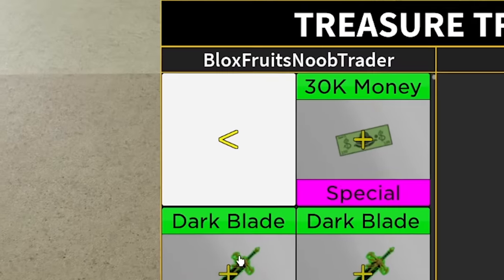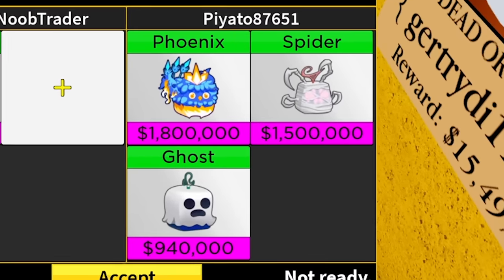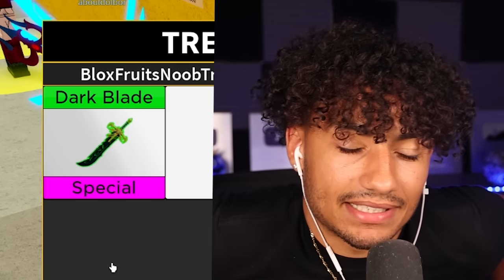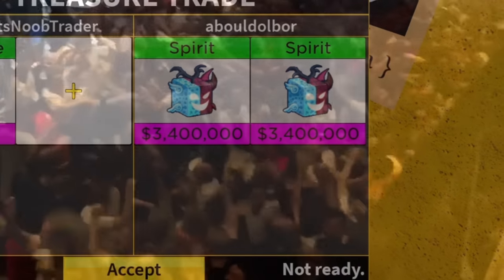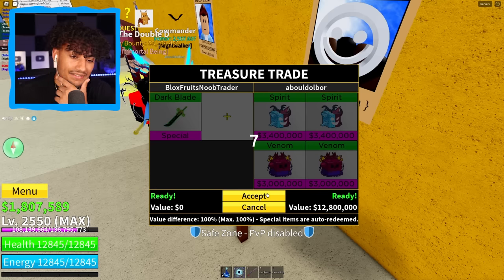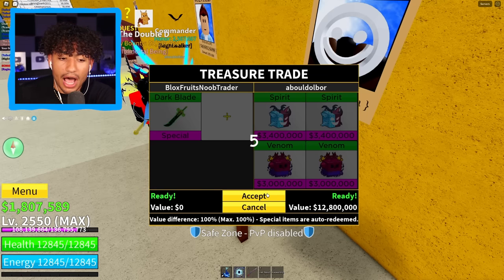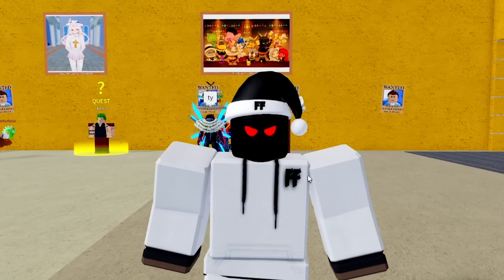Somebody's here — dark blade, come on, please tell me you got the goods. Phoenix, Spider, Ghost — it's just getting worse. Cancel. Please tell me you got something. Spirit, two spirits, Venom, and an O. This trade is actually pretty decent — it's more than 11 million, it's 12 million. I will accept this trade. I thought dark blade traded for a lot more, but I guess not. Three, two, one — boom. There we go. Yeah, I'm done trading with dark blade.